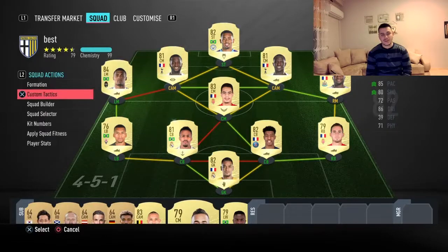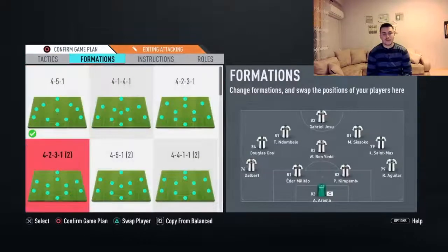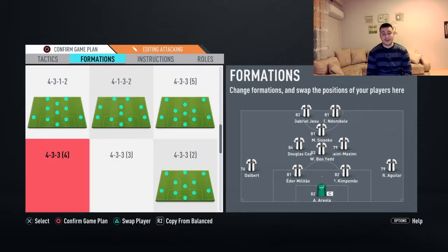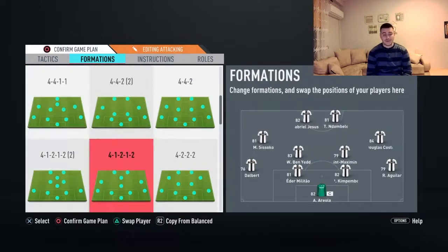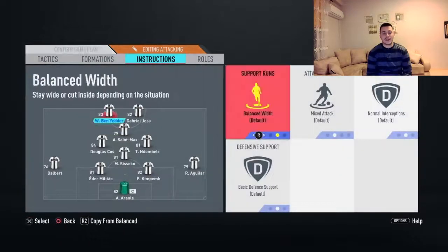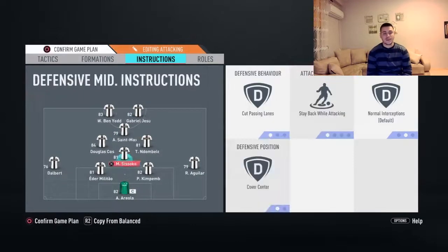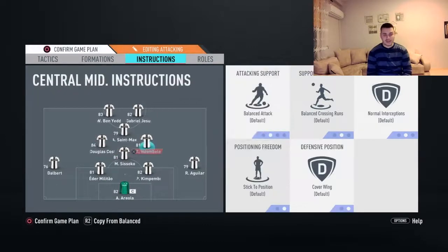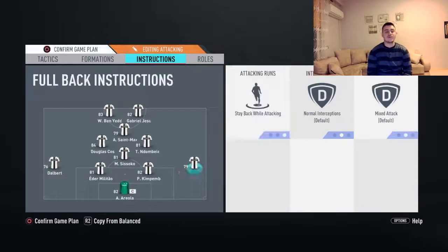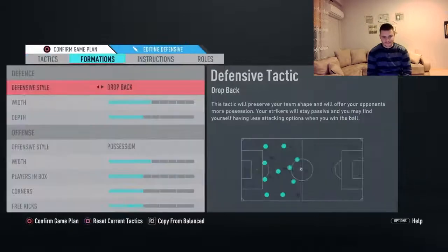Now we'll see how this team plays in-game. I mostly love playing them in the 4-1-2-1-2 narrow formation — it allows you to play perfectly and very quickly. Sissoko is going to be our CDM, Dembélé our right CM, Douglas Costa left CM, Saint-Maximin and Gabriel Jesus as CAM and striker. Instructions: stay forward for the striker, stay forward for your CAM, cut passing lanes, stay back while attacking for your CDM, get forward for Douglas Costa, don't touch Dembélé, and stay back while attacking for both fullbacks.